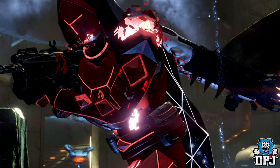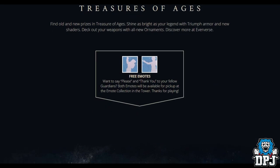The rest of the patch notes will drop along with the Age of Triumph update on March 28th. Also, when the Age of Triumph drops we will be getting two new group emotes — one called 'Please' and the other called 'Thank You.' Both emotes will be available for pick up at the emote collection point in the tower.